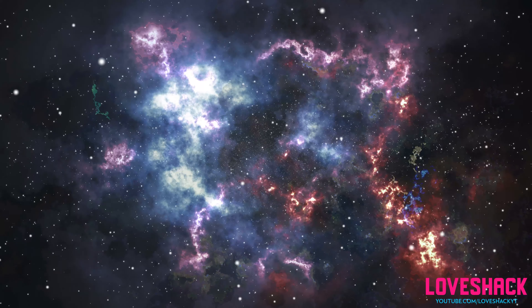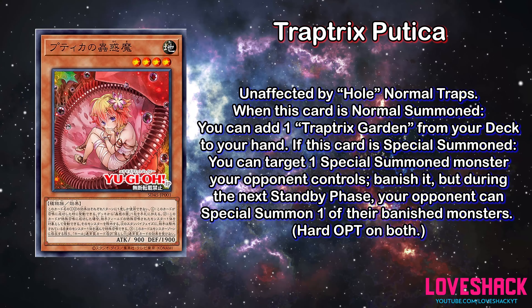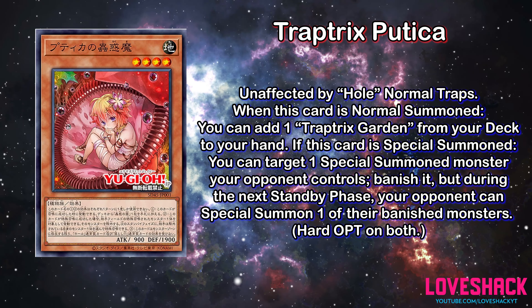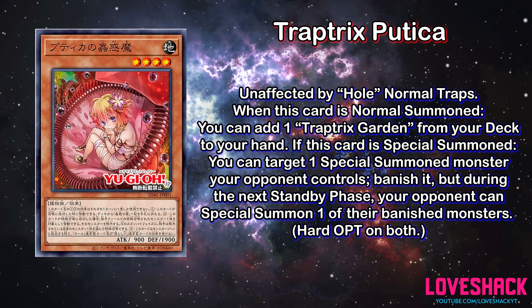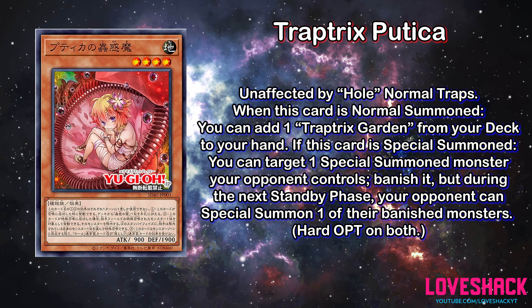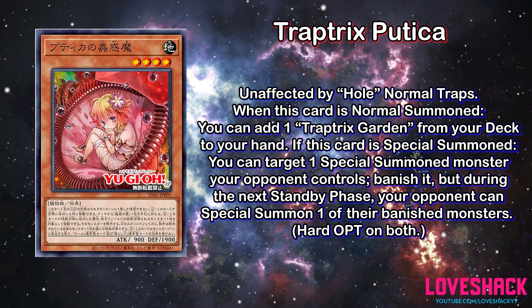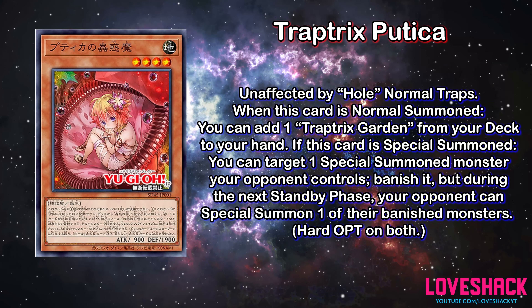We're going to start things off with the first card, and that card is Trap Tricks Pudica. This is one of the new ones — it is a Level 4 Earth plant effect monster with 900 attack and 1900 defense. When this card is Normal Summoned, you can add one Trap Tricks Garden from your deck to your hand. If this card is Special Summoned, you can target one Special Summoned monster your opponent controls and banish it, but during the next standby phase your opponent can Special Summon one of their banished monsters. You can only use each of the above effects once per turn, and it is unaffected by the effects of Normal Trap cards.